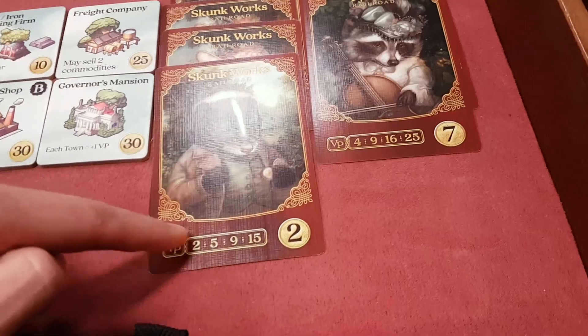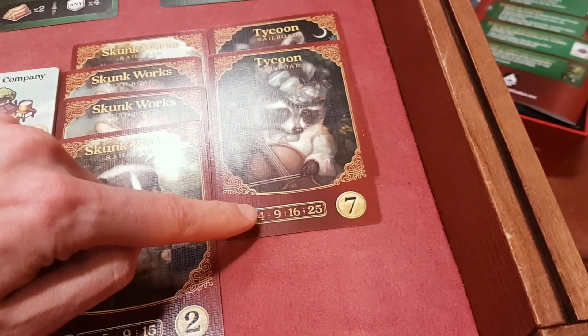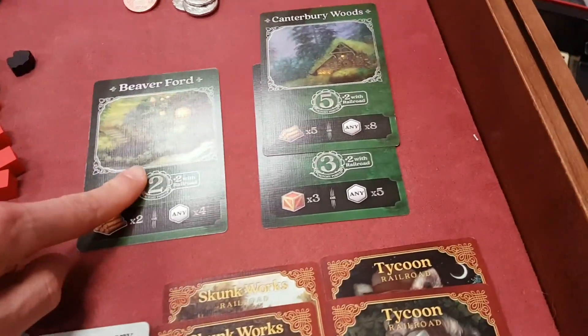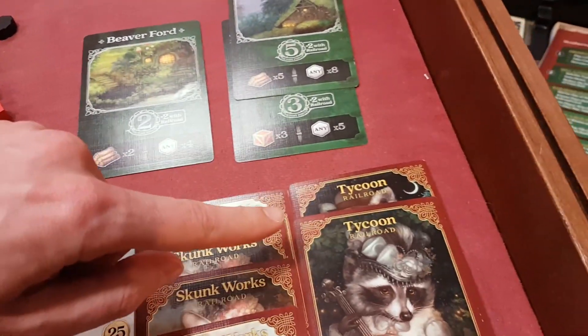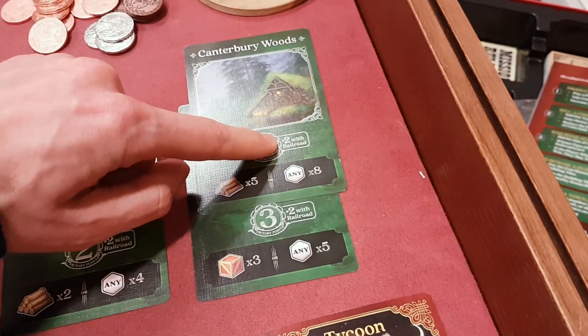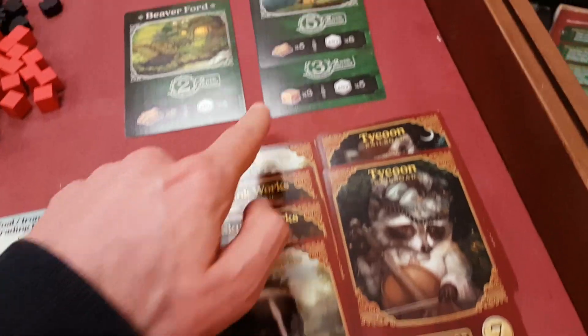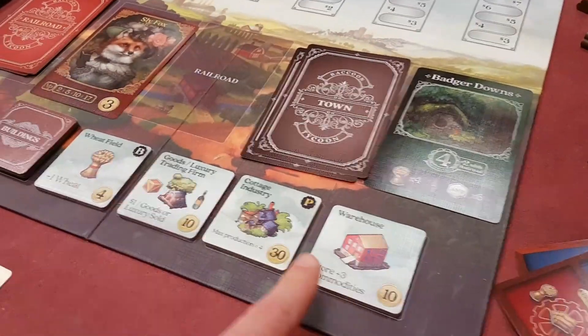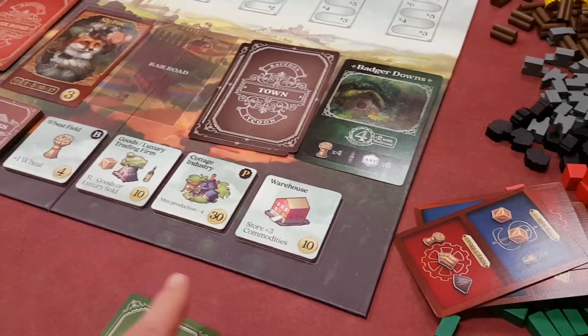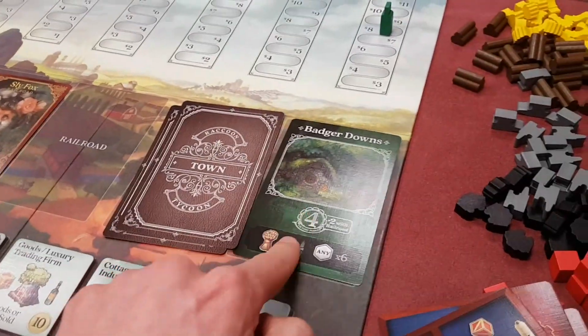You're getting points at the end for any sets. You can see I've got two of these tycoons — two of them would give me nine points. You're getting points for the towns, and as long as you have a card that you can pair with the town, you're getting the extra points. So it's five if you don't have enough railroads, but usually you're going to have enough of these to pair with those. There are a couple of buildings that can do some funky things, but essentially you just keep playing until either the cards run out or the towns run out, and most points wins.